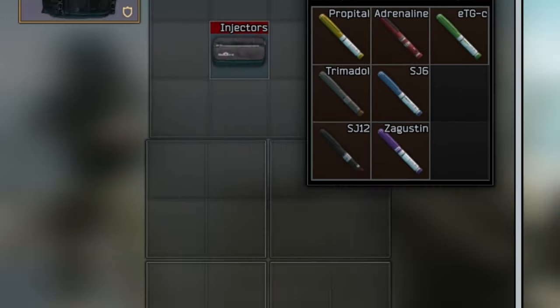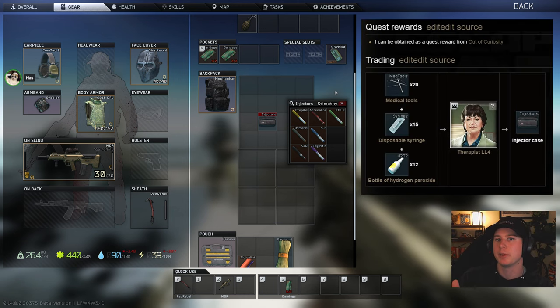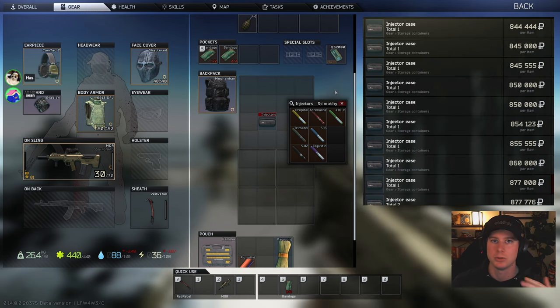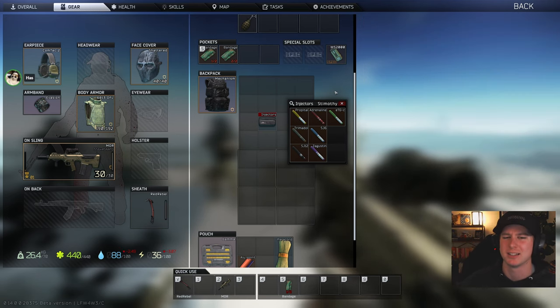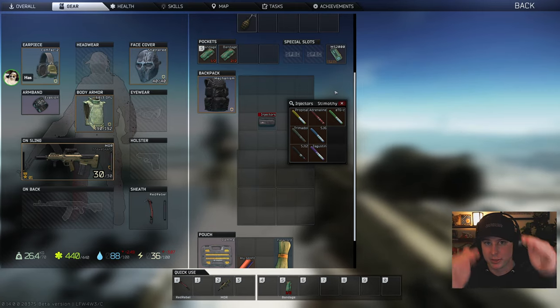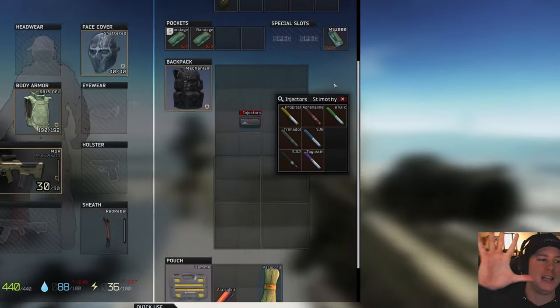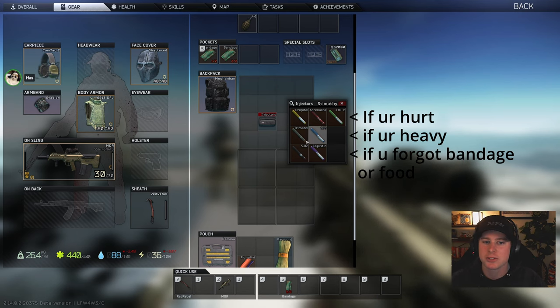Here's the injector case. You can get it from a quest — I'll put the quest on screen — or you can buy it from the flea market. I would buy it as early wipe as possible because it's going to be cheaper. Later in the wipe it goes up to around a million, then tapers back down to like 700k end of wipe — don't quote me on that, flea market prices change. But this is my meta injector case setup.